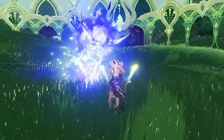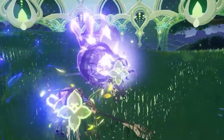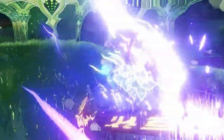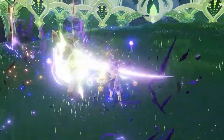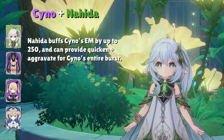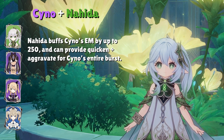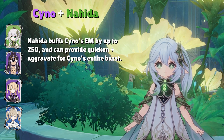For Hyperbloom teams, you can still run a second Electro character like Fischl or Beidou for a mix of Quicken, Spread, and Aggravate reactions alongside Hyperbloom. Next, we have Nahida with Cyno. As mentioned before, the other off-field Dendro options didn't have long enough bursts to support Cyno's 18 seconds of burst uptime. However, Nahida can buff Cyno's EM by up to 250 and the Seed of Skandha lasts 25 seconds, making her the best Dendro support for Cyno.